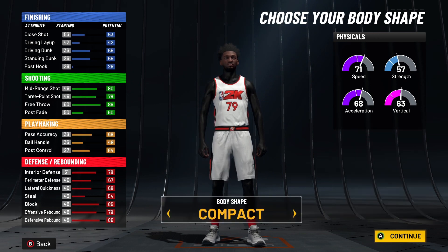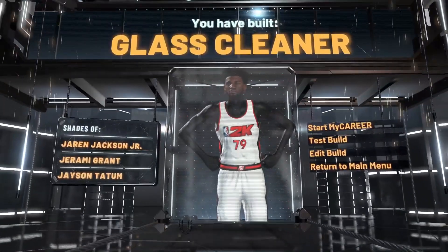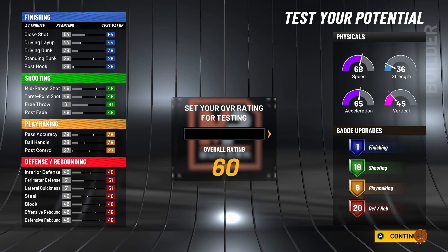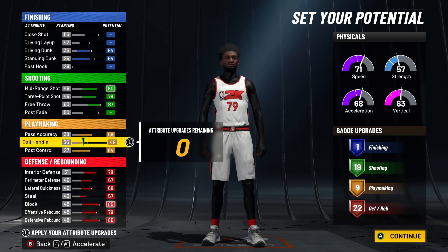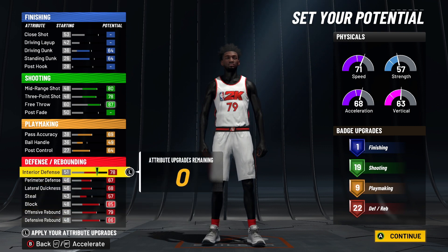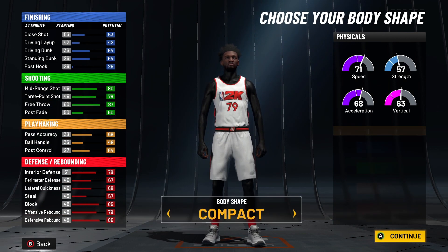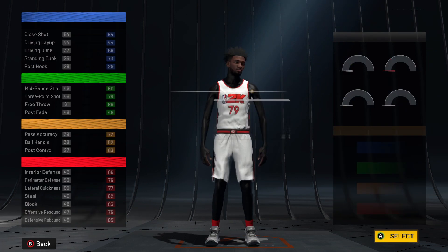Let me show you: at 6'8 minimum weight, if you do max wingspan that's my old build before the patch. With the patch, changing wingspan lowers your badges. So you want 89 wingspan instead of 90, giving you 1 shooting badge at 18 and 20. Copy the attributes exactly: 64 driving dunk, 64 standing dunk, 80 mid-range, 73 three-point, 87 free throw, 49 pass accuracy, 40 ball handle, 64 post control, 78 interior defense — you can see it on screen, just pause if needed. Go 6'8, 188 weight, and 89 wingspan, and you'll land exactly on 1, 19, 8, and 20.